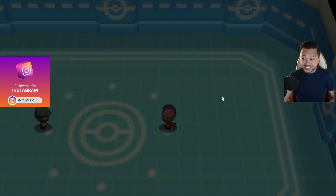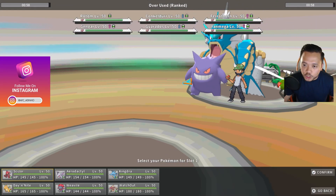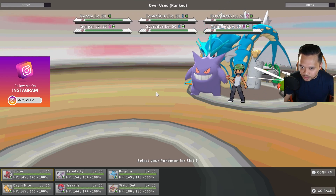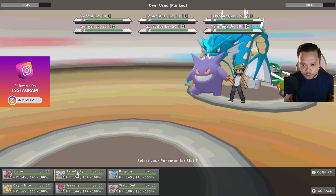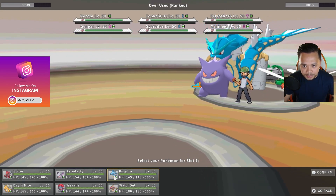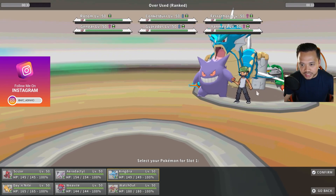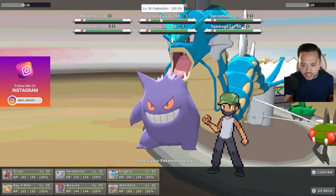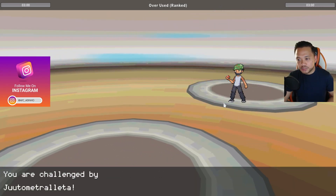These scizor are also running close combat now, due to a new update — the Pokémon can learn moves available in this game which they can learn in Pokémon Legends Arceus. That's really cool. Looking at the team matchup, stealth rock is going to do a lot, and if I get rid of ferrothorn kingdra will kind of sweep. Scizor, conkeldurr, and dragonite will take care of ferrothorn. Dragonite can punch a hole into something — there's a conkeldurr hiding there too. We'll lead aerodactyl again.